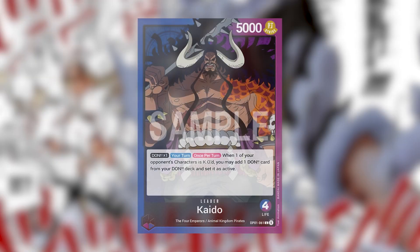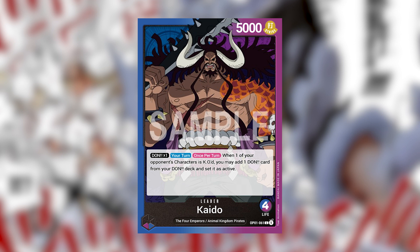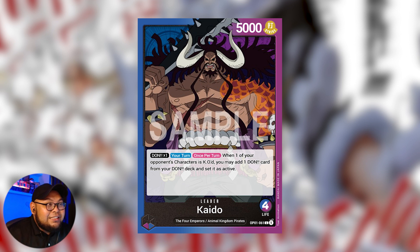Without further ado, let's take a look at the new blue-purple Kaido. It's blue and purple and it looks awesome. It has 5000 power with the Striker attribute, but it has four life — similar to the red-green Luffy. He's part of the Four Emperors and the Animal Kingdom Pirates. His ability is: once per turn during your turn, when one of your opponent's characters is KO'd, you can add one Don card from your Don deck and set it as active — not a rested Don. So this card is actually really, really strong.